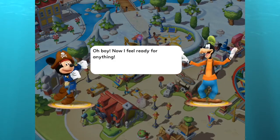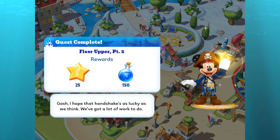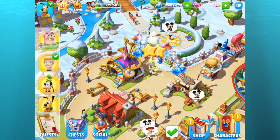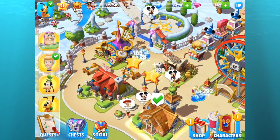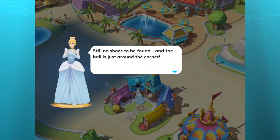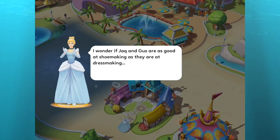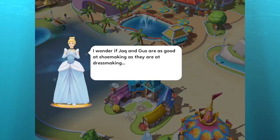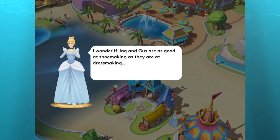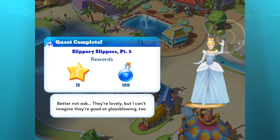Fixer Upper Part Two — I hope that handshake is as lucky as we think, we've got a lot of work to do. Cinderella still has no shoes to be found and the ball is just around the corner. I wonder if Jacques and Gus are as good at shoe making as they are at dress making. Slippery Slippers Part Three — they're lovely but I can't imagine they're good at glass blowing too.